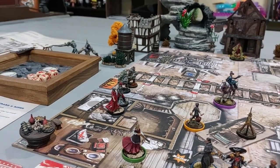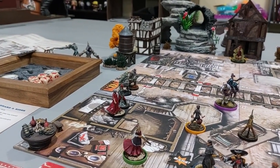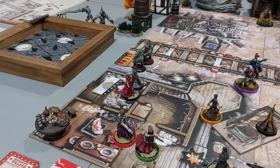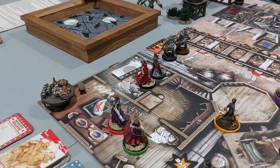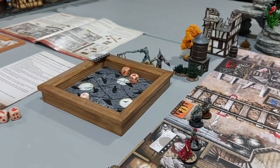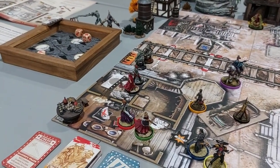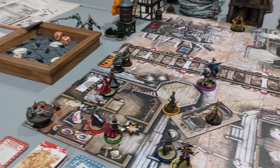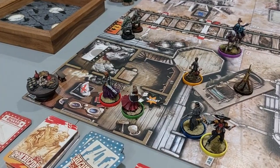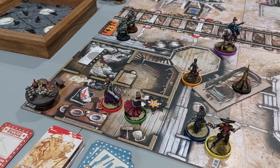Don't get into orange too quickly because it's a big jump in zombie spawning — try to get everyone into orange at the same time. Activating Bonnie — she moves into the building with Hannah, then shoots the Henry Repeater at those two zombies. Three dice, hits on fours, does two damage. She gets two hits — both zombies dead. The bang token goes in the zone because of the noise. Bonnie's going to trade Hannah the Henry Repeater for the Remington, since Hannah gets plus one damage with rifles when she reaches orange.